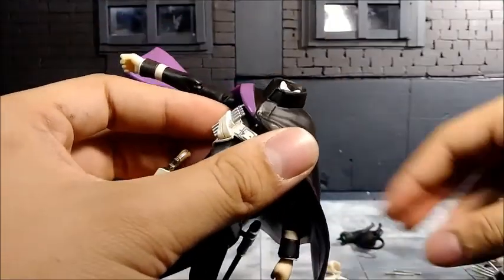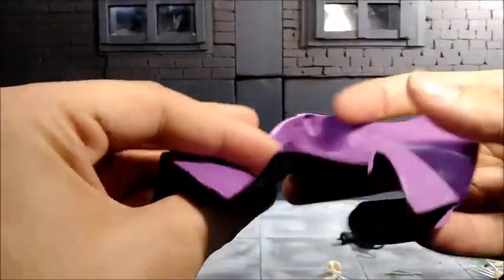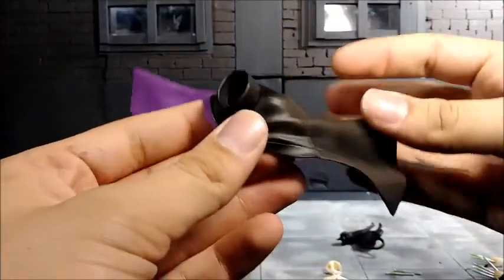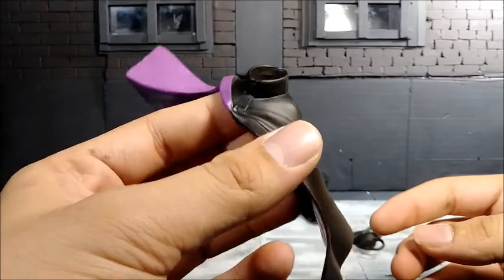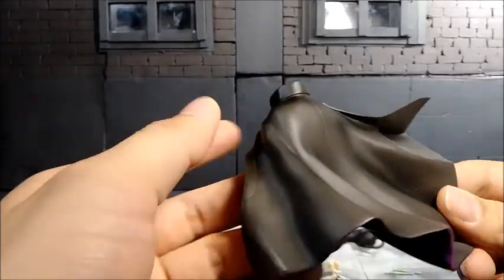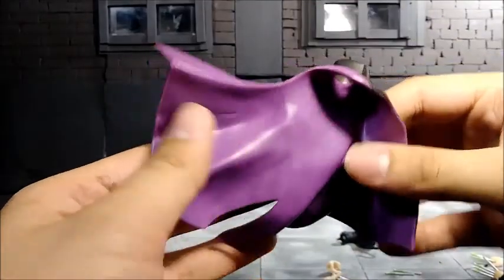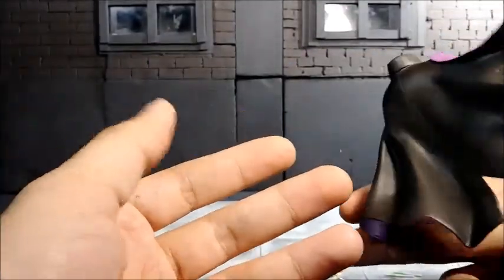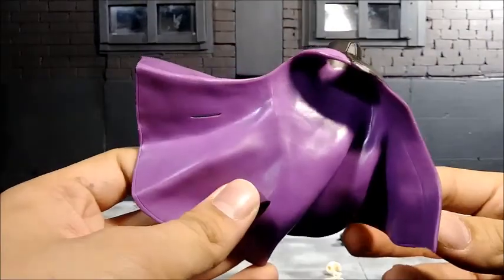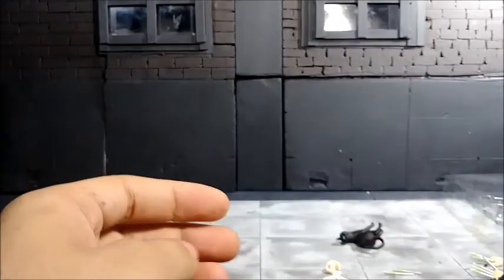I'm going to pop his head off so I can take off the cape and take a closer look at it. It's standard plastic — not that hard and not that heavy. But I'm planning to make a cloth cape for him so he won't always be in this windswept pose, which I do like. It's kind of like the Zero cape from Code Geass. It's pretty detailed with all the wrinkles in there, so it's nice.